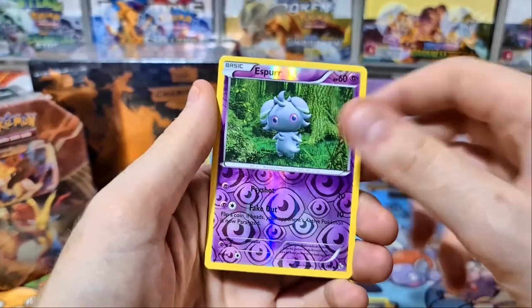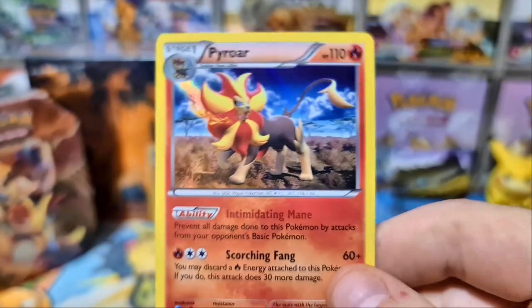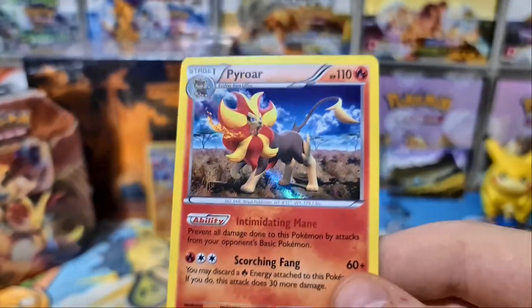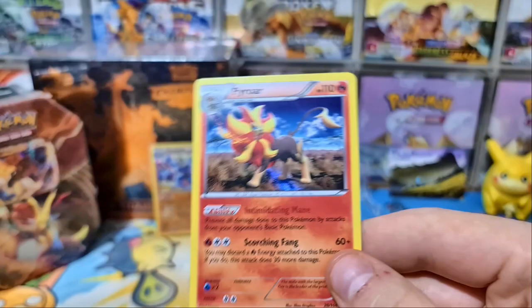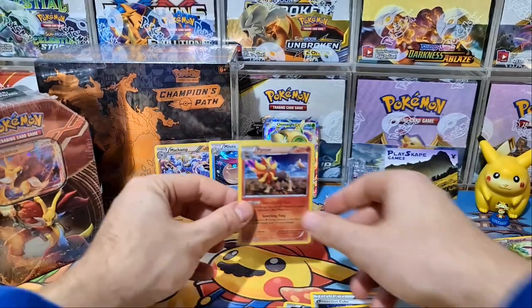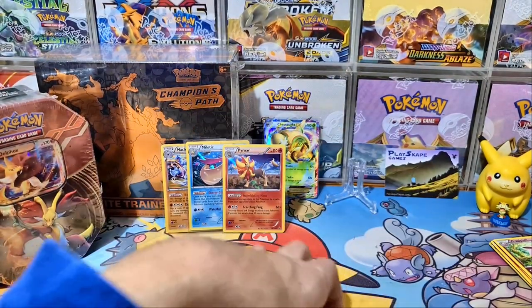Shout out to Lee there — he loves his Espeons. We're actually doing quite well for hits because the holos kind of count as hits for the older era stuff. That's a beautiful Pyroar. And this is another strong card: prevents damage done to this Pokemon by attacks from basics — similar to what Obstagoon does nowadays, but this is only a Stage One, so it was a bit easier to get out. Decent pulls there.